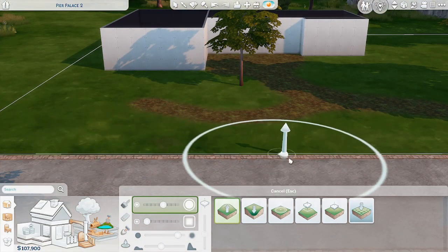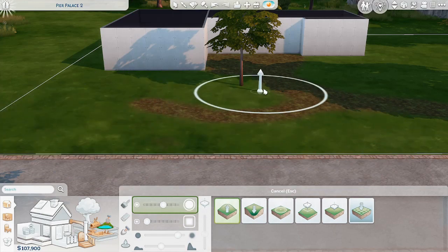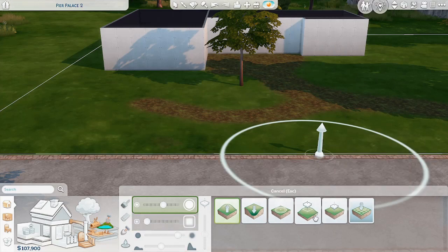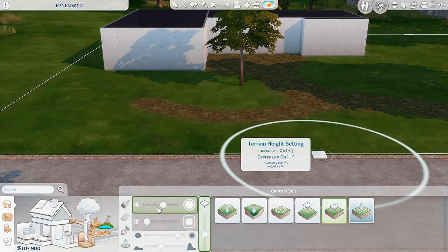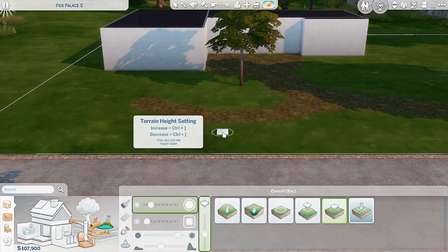I'm going to raise up the terrain around the driveway using terrain paint. I'll flatten the height and change it down because I want more control, especially since I don't know what I'm doing. Then I'm just going to follow the instructions — increase/decrease with the bracket keys — so I want to raise it up and click control.